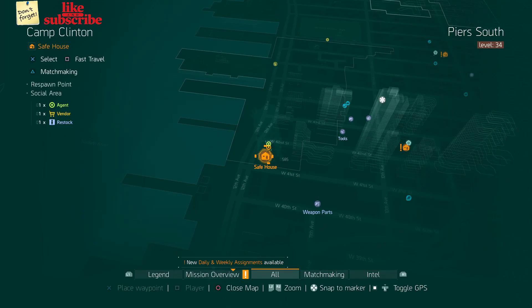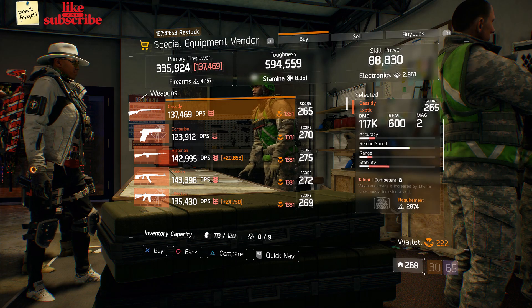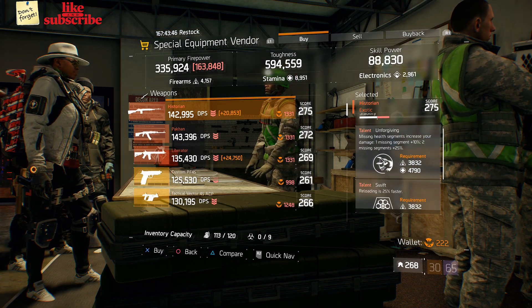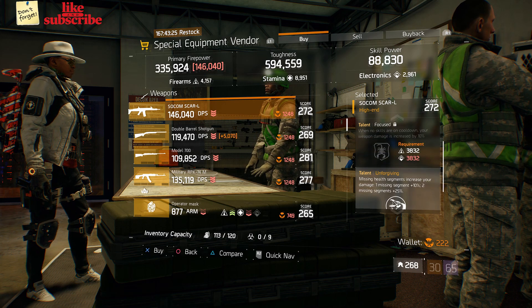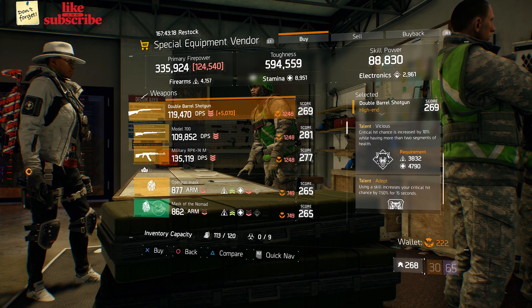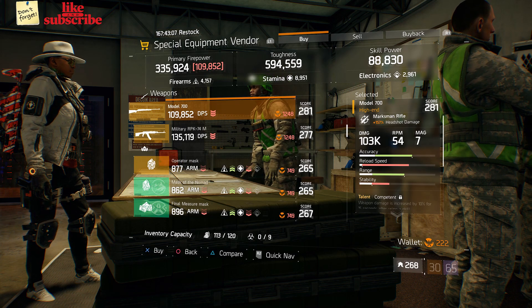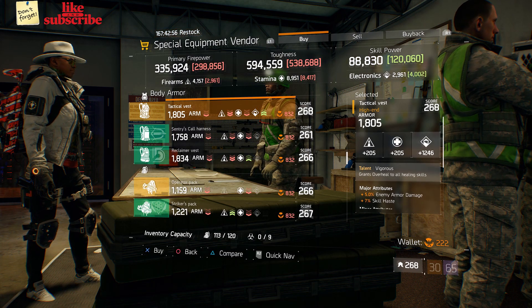For our next gear items, head over to Camp Clinton — the Special Equipment vendor has a Cassidy, a Historian, a SOCOM SCAR-L, a Double Barrel Shotgun, a Model 700, and a Tactical Vest with the talent Vigorous on there.